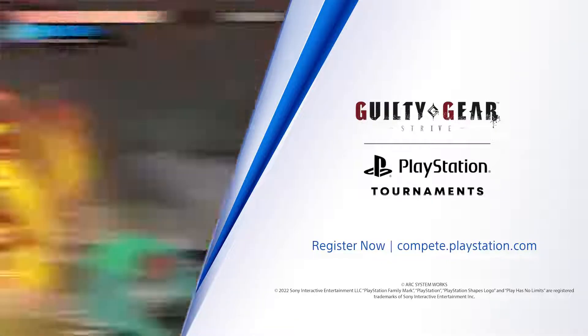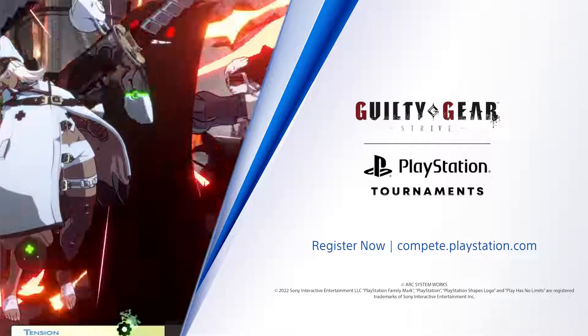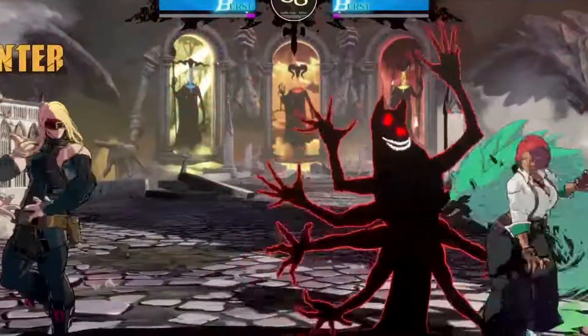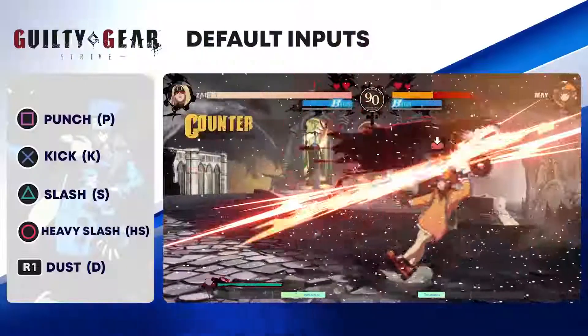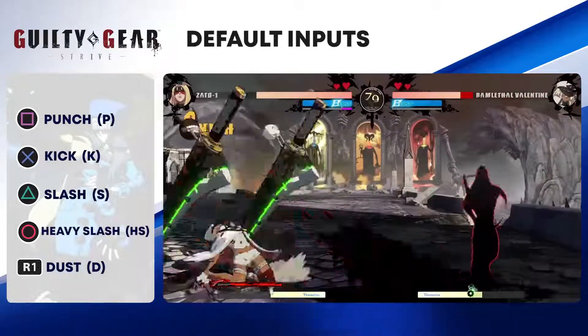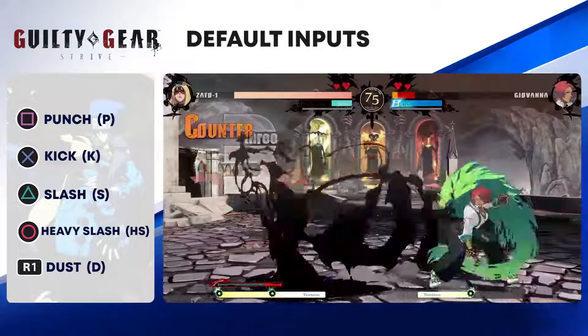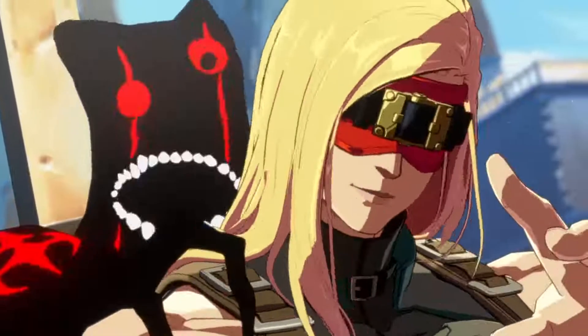Welcome to the Guilty Gear Strive character breakdown for Zato-1, the shadow-wielding former leader of the Assassin's Guild. Zato is one of the most technical characters in Strive, and as such, it's critical to understand how his overall strategy is shaped by the game's inputs and some of the more advanced mechanics we'll discuss here. Zato is referred to as a puppet character, due to his ability to summon and control Eddie, the Forbidden Beast.